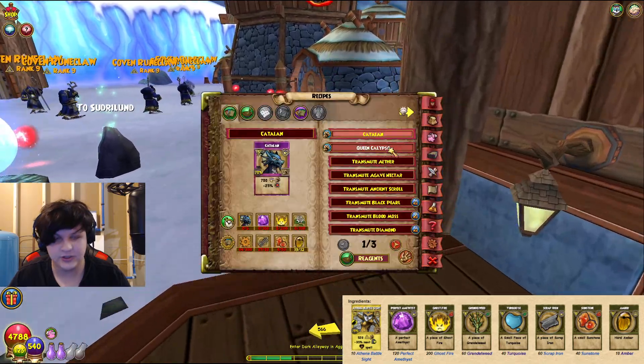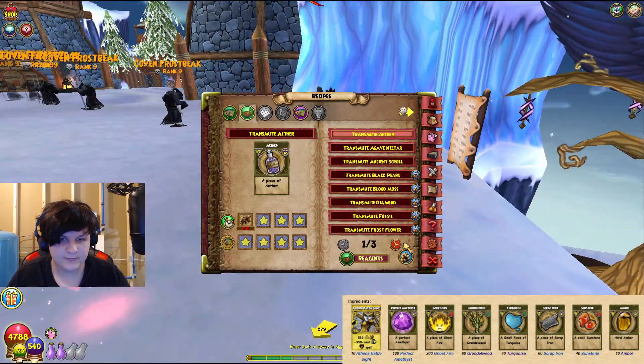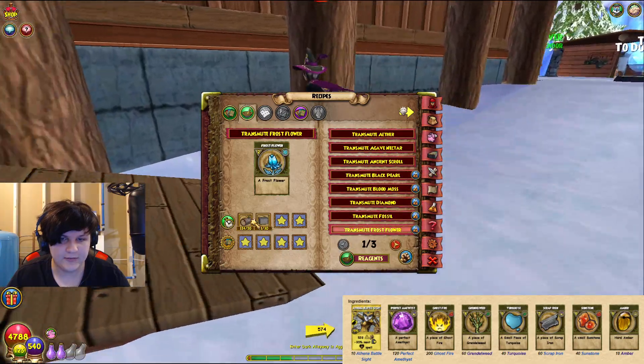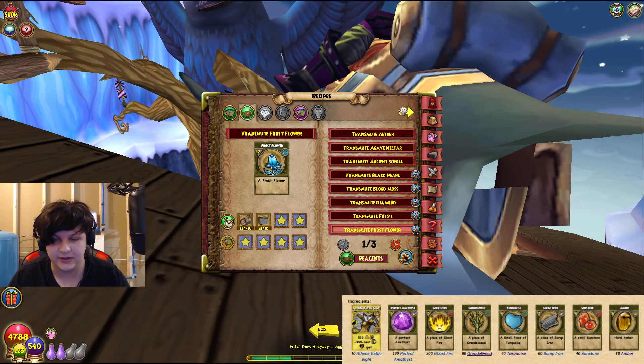And from those Frostflowers, as I said, you can transmute Grendelweed. I don't think I have the actual transmute Grendelweed recipe, but I do have transmute Frostflower. So if you want to transmute Frostflower, you can from Mistwood and Stoneblock.